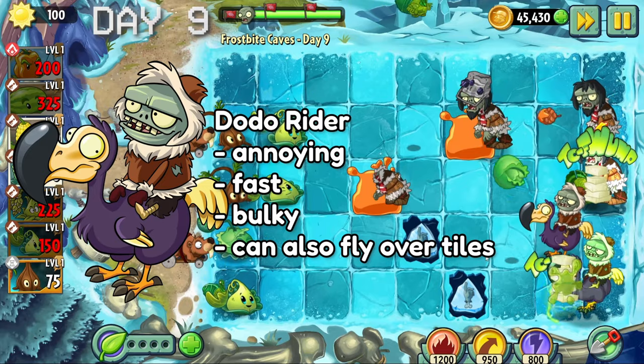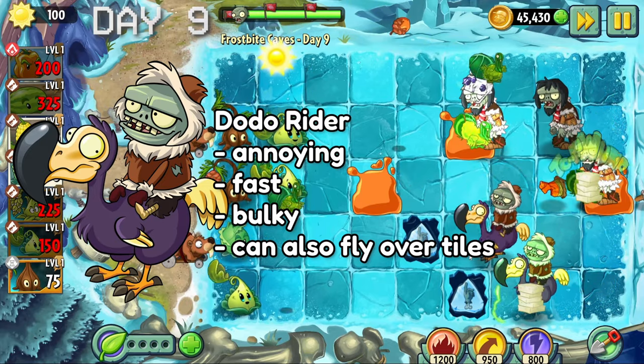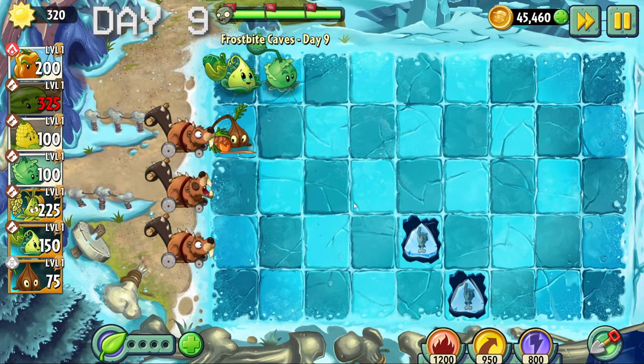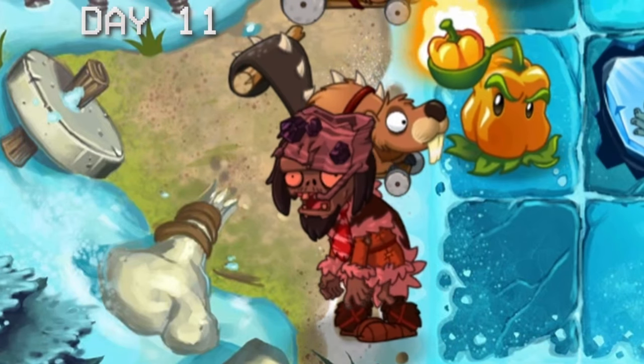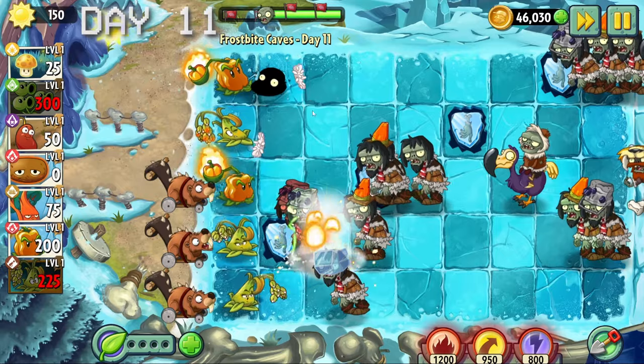On day nine we get introduced to the dodo rider. This zombie is just really annoying - first of all it can move faster than a regular zombie and has nearly the same health as a conehead. This makes him a pain to kill with our slow-firing catapults. Day ten was yet another conveyor belt level.